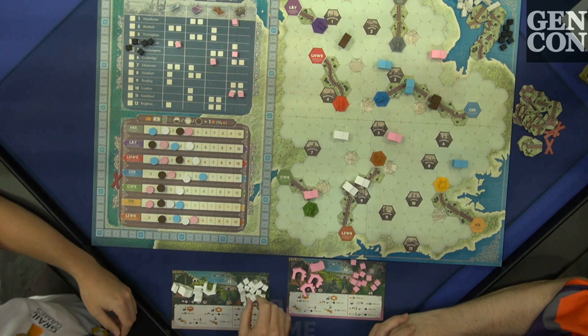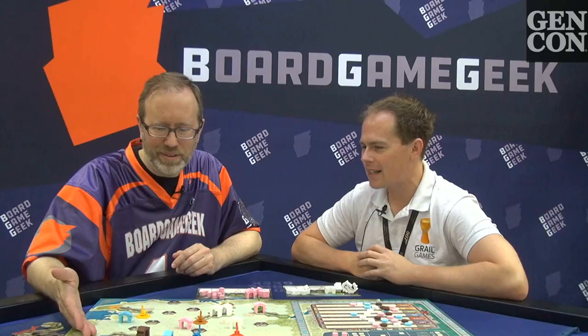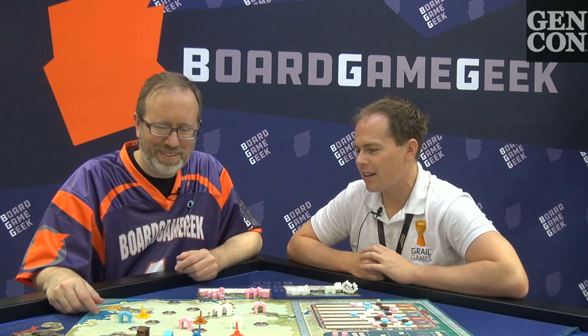Another thing you can do on your turn is put a cube on the investment grid, because you care about the cities in England and the industries they represent. These cities are on the board — we're rail barons who want to make money, and we want the trains to actually carry things, like pick up iron and stuff like that.